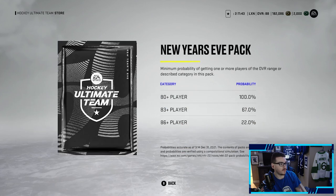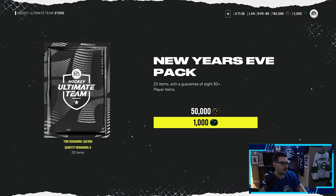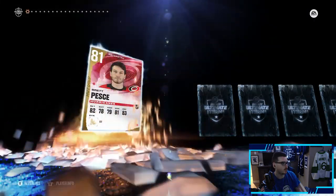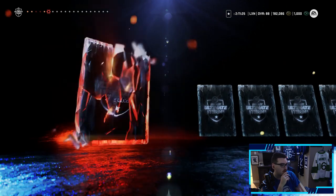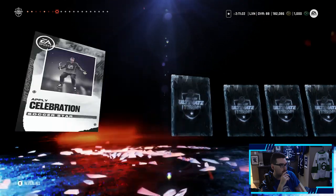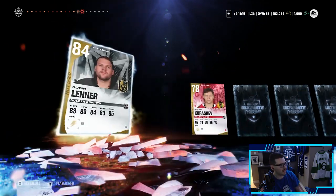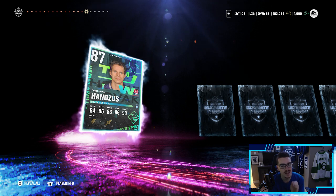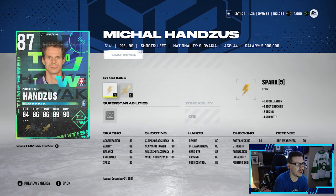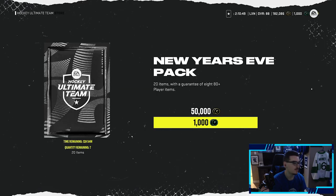2K points left, going with the New Year's pack — we get two of these, 22% chance at an 86-plus, 20 items with a guarantee of eight 80-plus players. One more purple to end off the video would be great. Brett Pesce, Thomas Tatar, Duncan Keith, Matthew Joseph at 83 overall, Kale Yamamoto — these points go so quick. An 84 Laner, we'll take that. A purple — 87-plus. We're going to use him for the set but when you see that purple you think it might be a Team of the Year. It's Michael Handzus — set worthy, probably goes for nothing, but it's a purple.